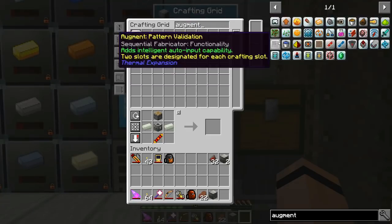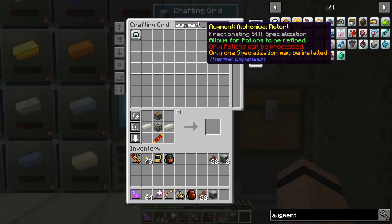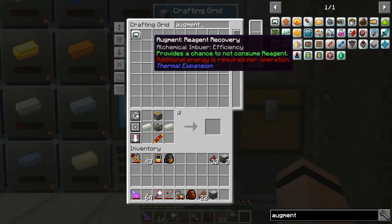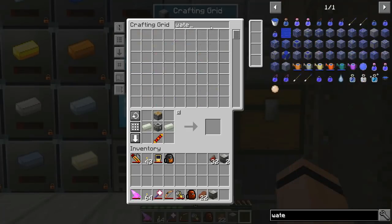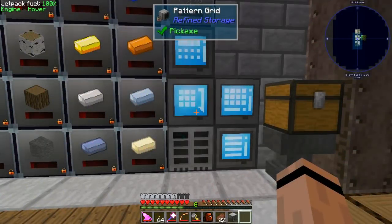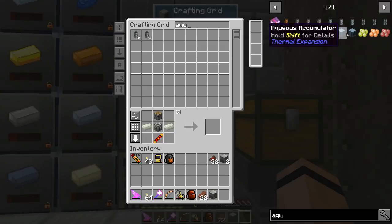Pyro conductive - that'd be good for making lava. I'll peek through here. Right there - it was the igneous extruder that doesn't need water. So the glacial precipitators, we're going to have to supply water too. What's the name of that block that gets water? The aqueous accumulator - I knew it was something aqueous.